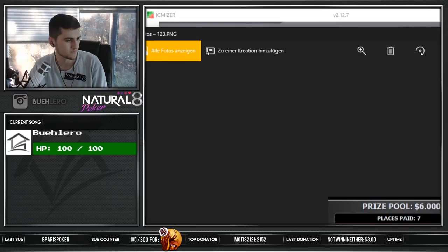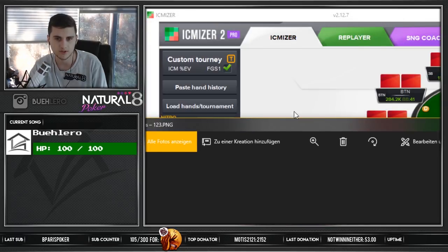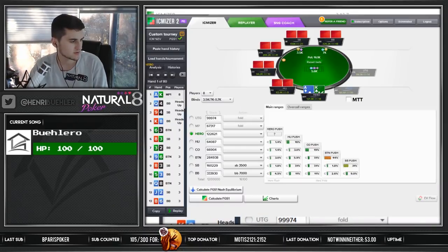First place was $2,800, min cash $360, and it's a $1.09 buy-in, so the min cash was really, really big. That's the reason I was a bit confused about how we should approach the spot. But now we've plugged it in and we can actually get results, so let's look into that.